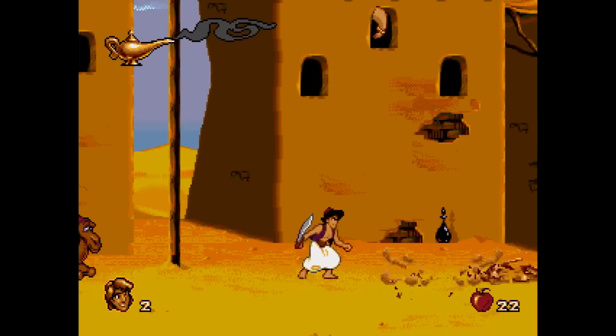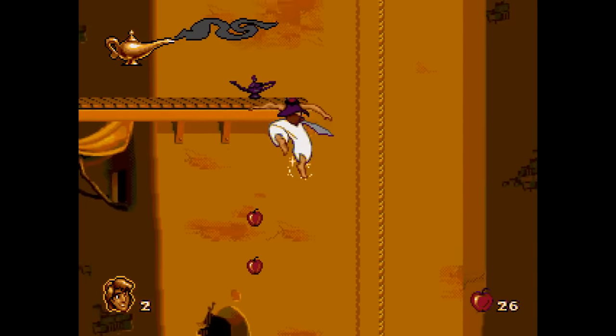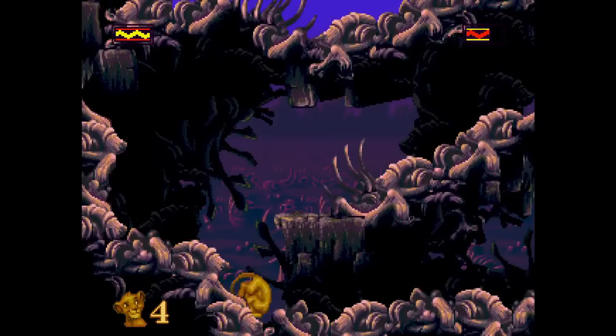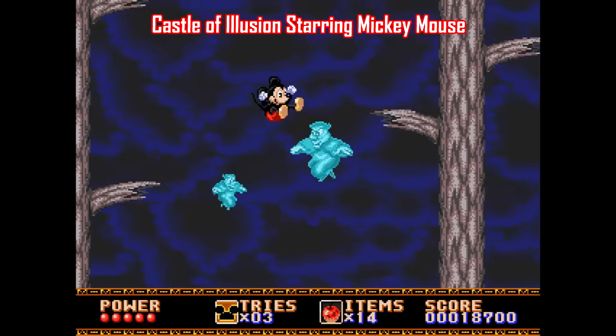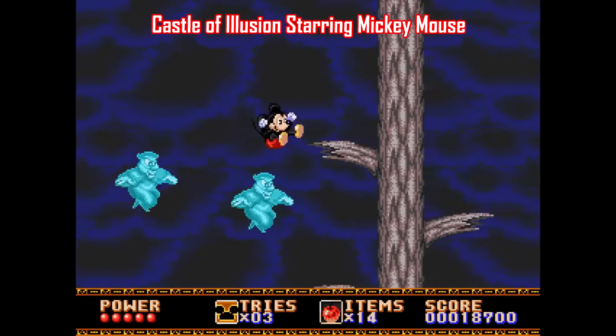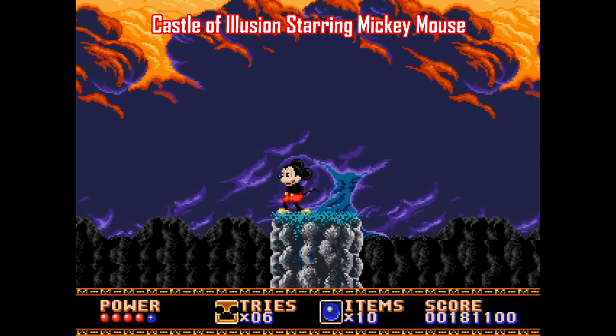Just gonna do a quick overview of each game. I'm picking Disney because the Genesis was very well known at the time for having the pick of the litter when it came to Disney stuff, providing examples of licensed games done well. Normally these videos are in alphabetical order, but for this one let's start with the most well-known games, then tackle these alphabetically, starting with Castle of Illusion and World of Illusion starring Mickey Mouse.